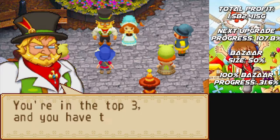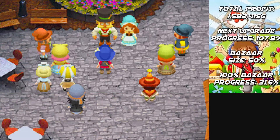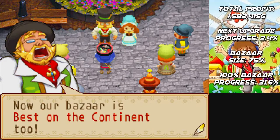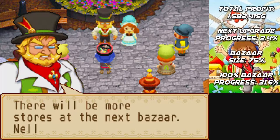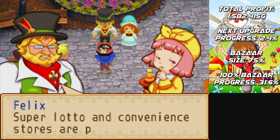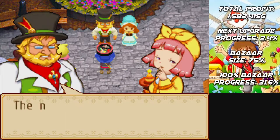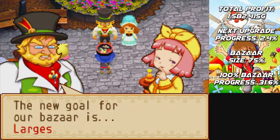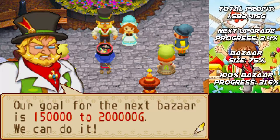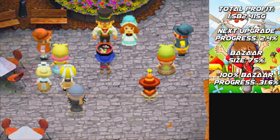You're in the top three and you have the best reputation — fantastic! I'm awarding you this prize for your efforts — sushi! Nice, more food. Now our bazaar is the best bazaar on the continent! There will be more stores at the next bazaar — Nelly's Food Store! Super Lotto and convenience stores are planned too. Our bazaar is growing larger and will continue to do so — our goal is the largest in the world! Our goal for the next bazaar is 150,000 to 200,000 G — we can do it!